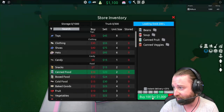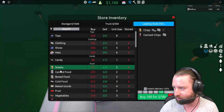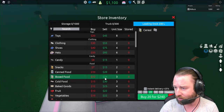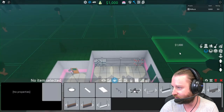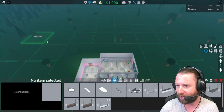There's also a store inventory menu — we can buy things from here. We've got two thousand, so let's buy a hundred units of canned goods. I wonder if we need to collect it from the loading dock. We've also got cereal, snacks, and chips. Boxed food cereal — 20 for 240, so 24 dollars to sell each, and 12 to buy. Let's get 10 of the cereal and see what happens.